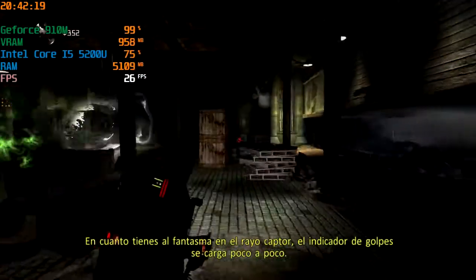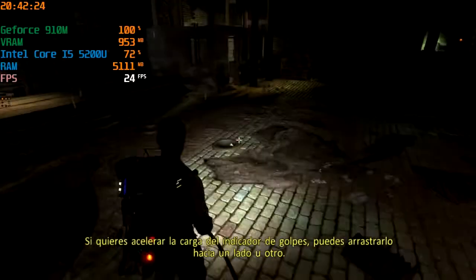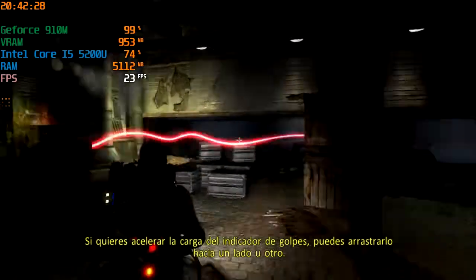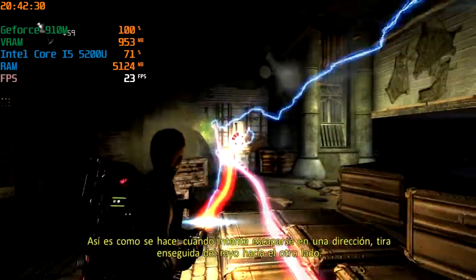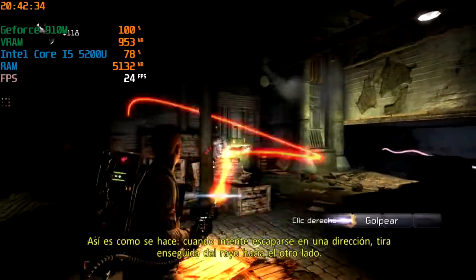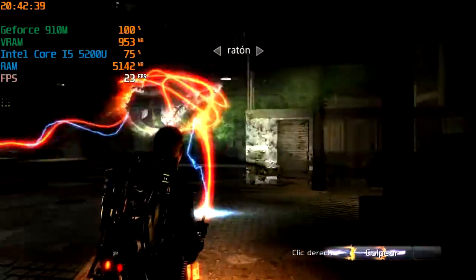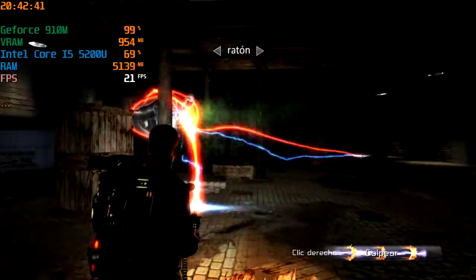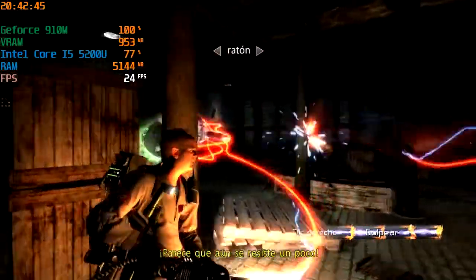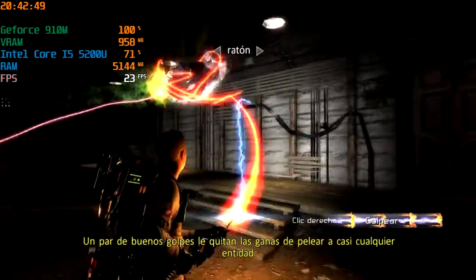Soon as your ghost is in your capture stream, the slam meter begins to slowly charge. If you want to accelerate the slam meter charge, you can wrangle or counter-wrangle the ghost at the end of the line. Here's how you do that. Watch the ghost. When he makes a dash in one direction, you pull the stream quickly in the other. Give it a shot! That's it! Perfecto! Looks like it still has some fight left in it. A couple of good slams will take the fight out of just about any enemy. Slam it!